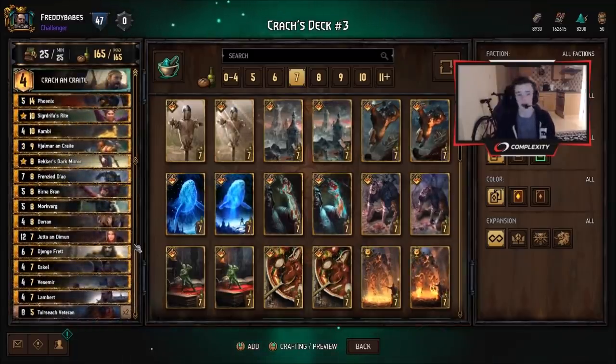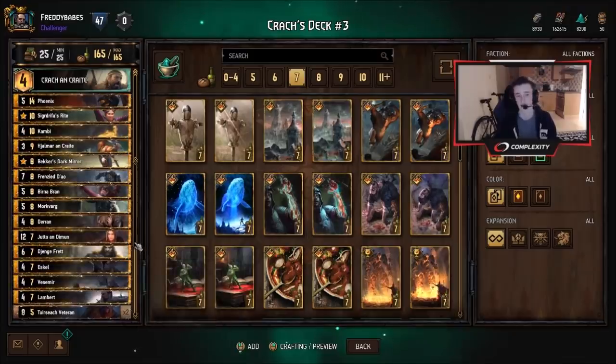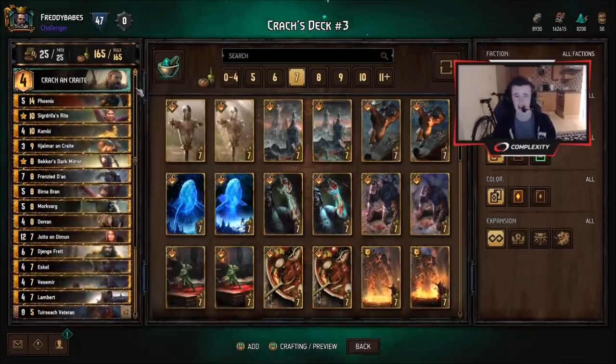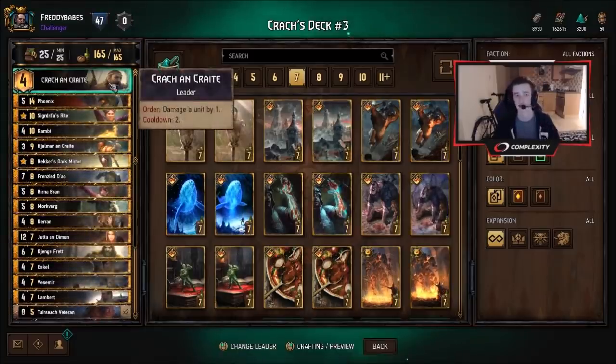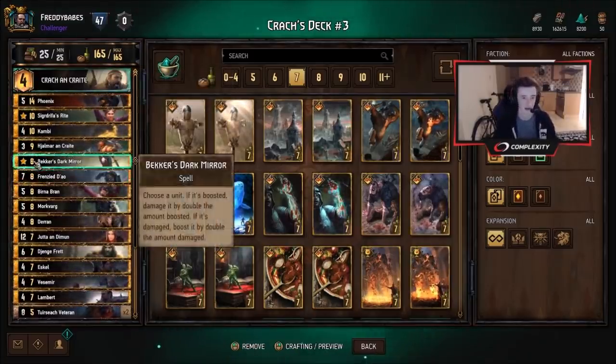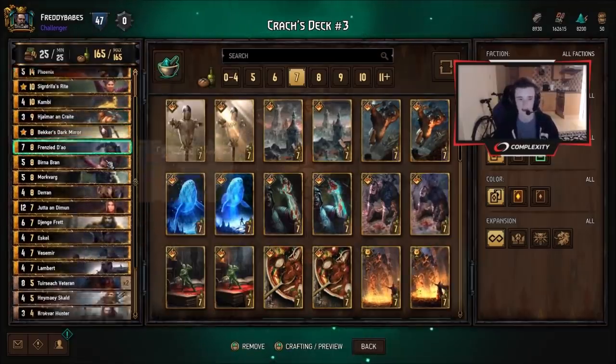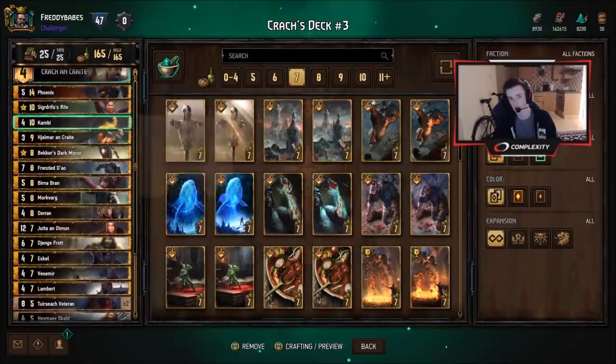Sometimes you might need to mulligan cards away. Plus we have the Witchers, which of course eat mulligans. So that's the reasoning behind Crack. It might not be the best leader — I was playing Iced before on recommendation of some other players and I wasn't finding it too amazing. It kind of bricks sometimes in this deck, but you can definitely try Iced if you want.